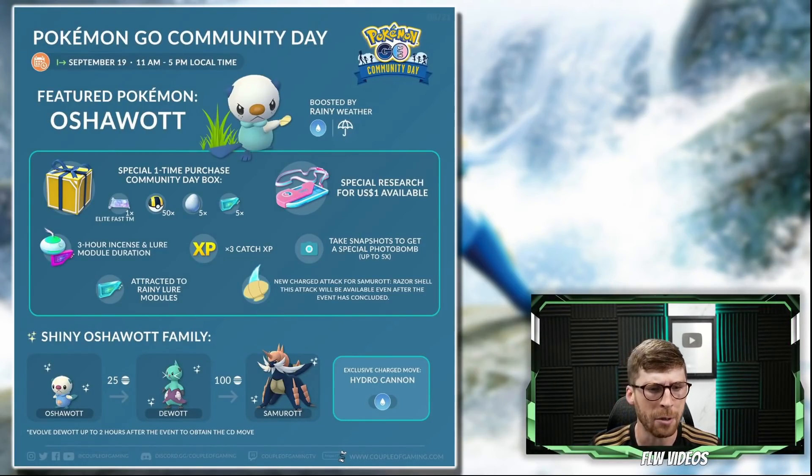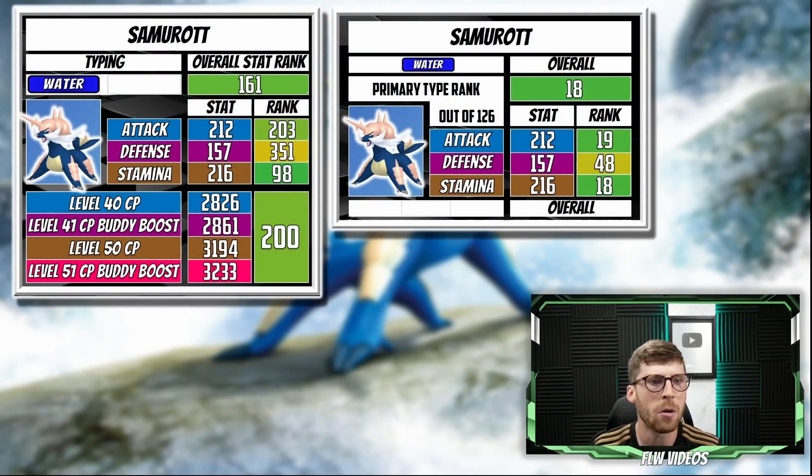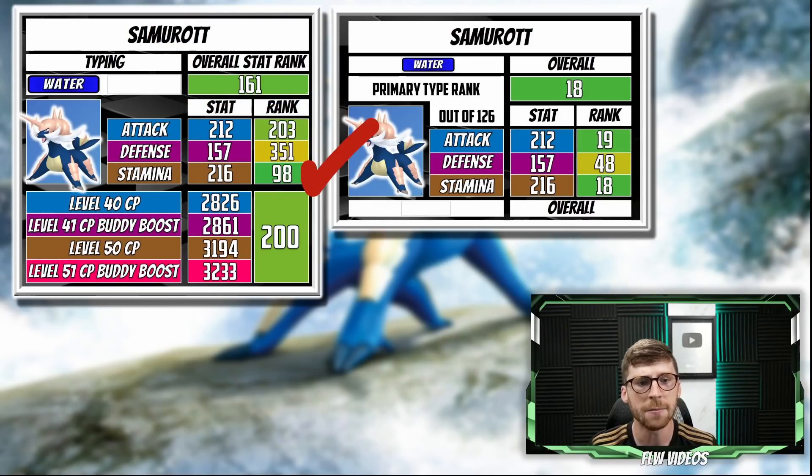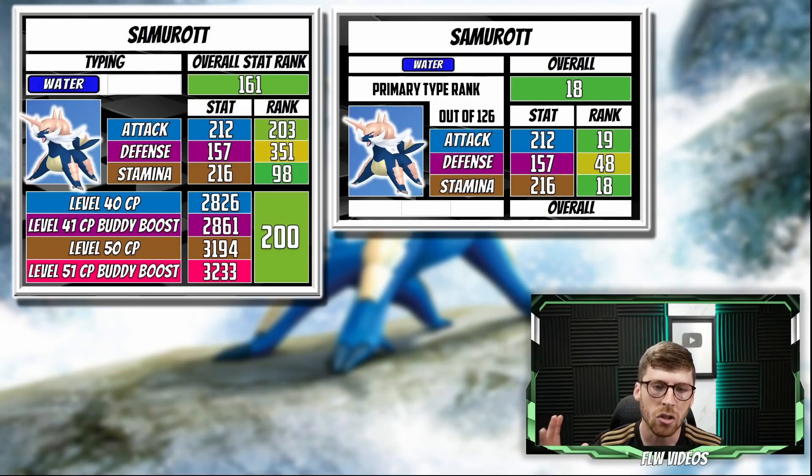Anyway, let's move into the stats. Samurott is a pure water type Pokemon, a Generation 5 starter, with an overall stat ranking of 161st in Pokemon Go. Its best stat is stamina at 98th rank — the only stat in the top 100. The stamina stat is 216, followed by the attack stat ranked 203 with a value of 212, which is a little on the lower end. The real red flag is the defense ranked 351st with a stat of 157. But because the stamina stat is so good, they somewhat counterbalance each other, so Samurott won't completely act like a glass cannon.